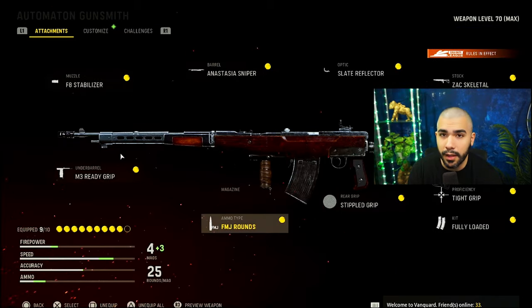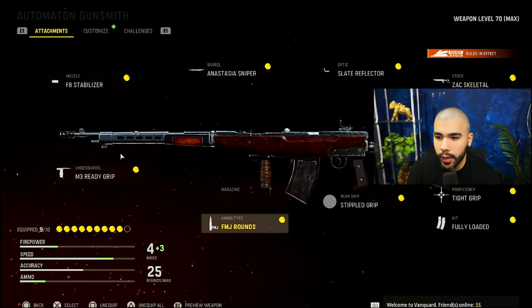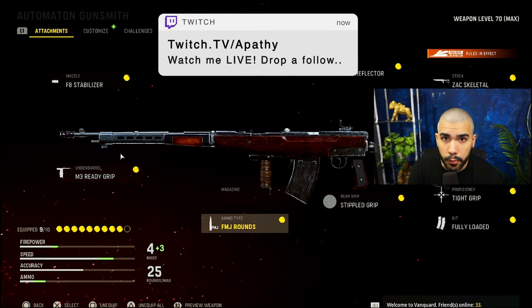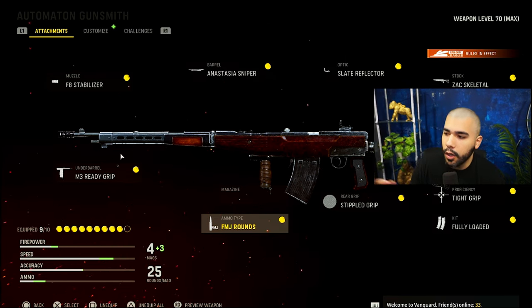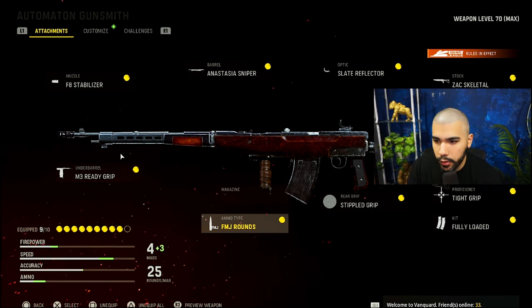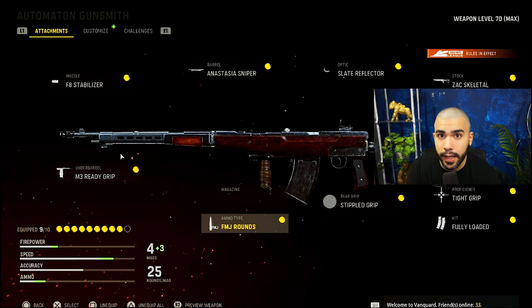The gun already has really good bullet velocity. The maps aren't as crazy big, so people are running FMJ rounds. A lot of the maps are wallbangable — you can wallbang a lot of spots and areas that can get you kills, and it's very important when it comes to breaking a hill. These are all the other attachments. This gun is one of the best ARs I've seen in Call of Duty in a long time, but enjoy it and enjoy the gameplay.